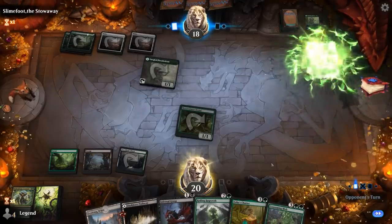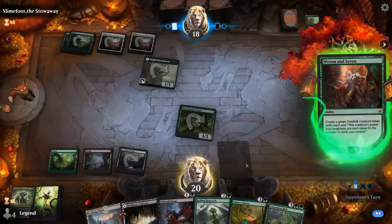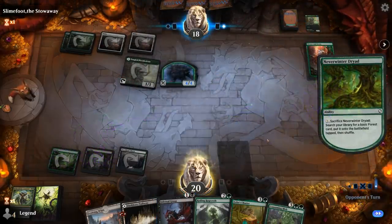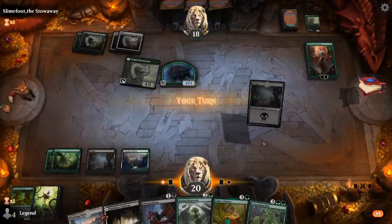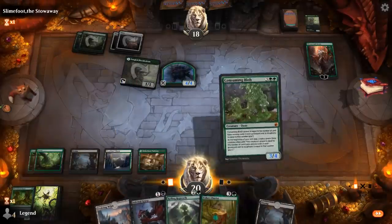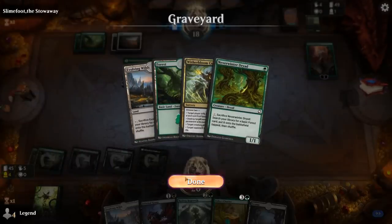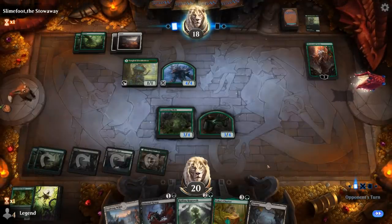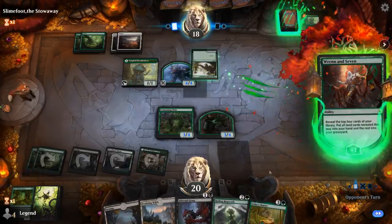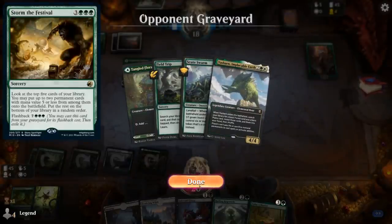Our opponent plays Ren and Seven. At least there's no Chariot in play to worry about, and we can eventually Infernal Grasp the treefolk. They will get to plus Ren at least once here. Playing an instant will put an extra card type in our graveyard — Infernal Grasp plus Chariot seems fine.